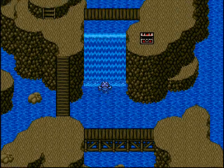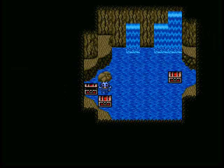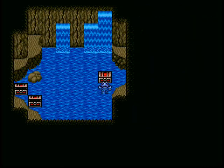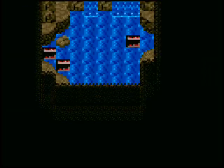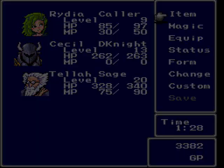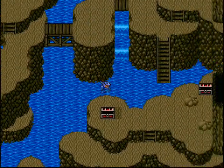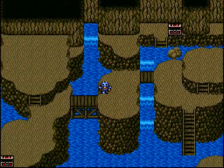See this big waterfall here? Behind the waterfall we get a Cure 2, which is basically a high potion - and an elixir! Wow, just the second dungeon in the game and I've already got an elixir. And a thousand gold! That's pretty much all the treasure on this floor, so let's go on to the next one.